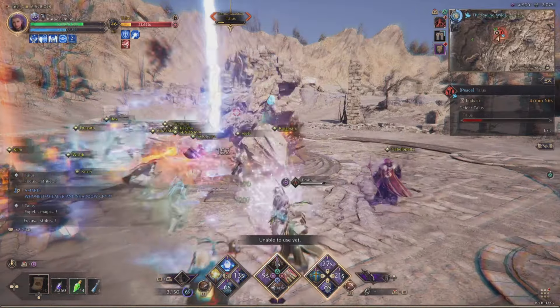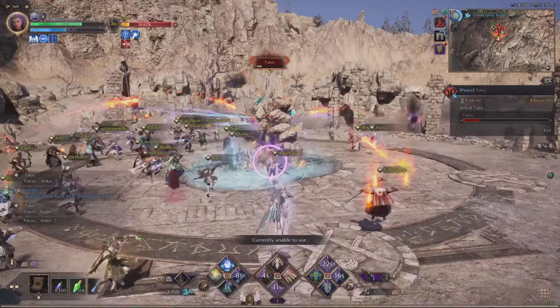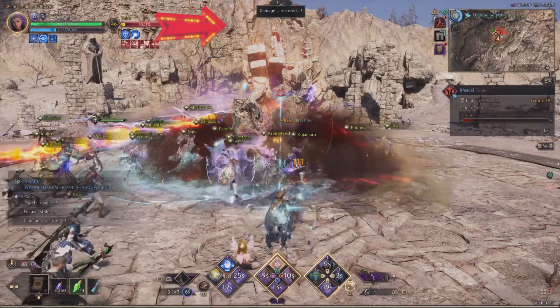Now, after he does that, he's going to do a Force Strike. After that, he's going to slam, pound the ground, and lift everybody up in the sky. If you stand close, you're going to take a little bit of damage. Stand away and you'll take less damage.